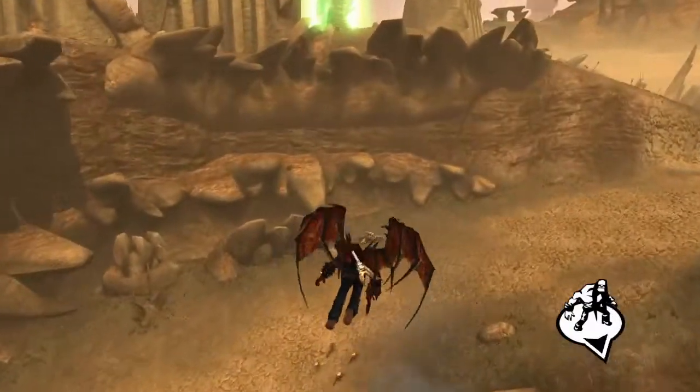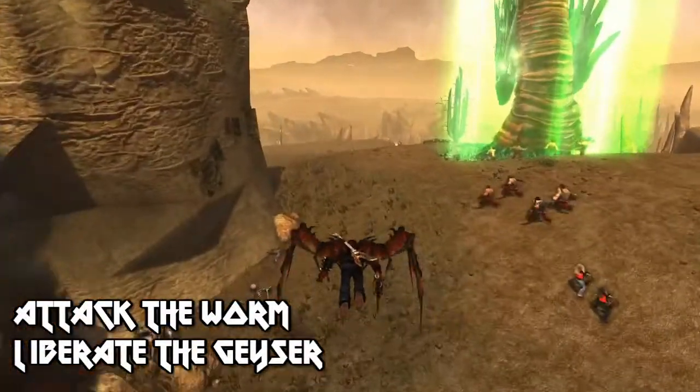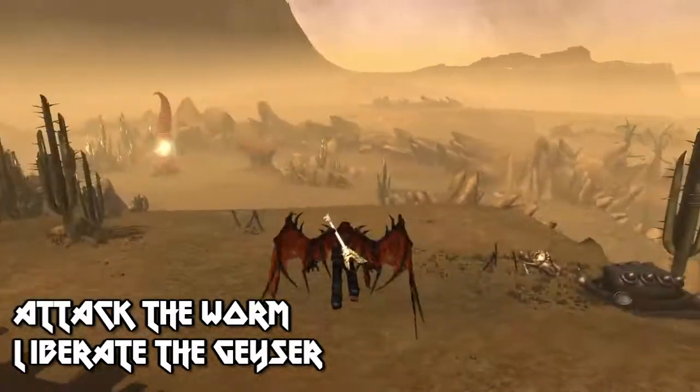Now we're going to check out what they're doing. As far as that worm thing, it's feeding on a geyser — but the geysers are where I can harvest more resources, so I want to attack the worm so it'll fly off, and I can build another merch booth on top of the geyser to harvest more resources. You can see my people are kind of attacking it.